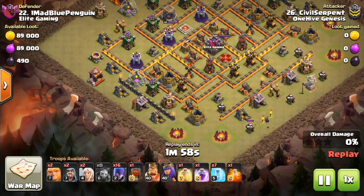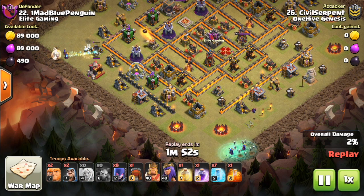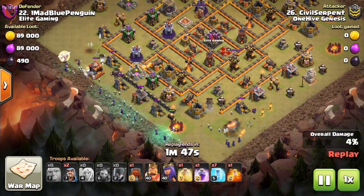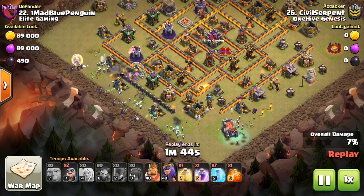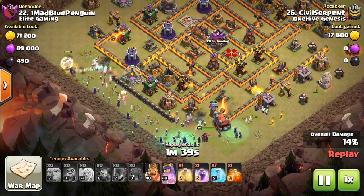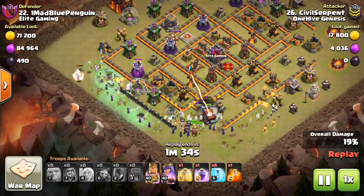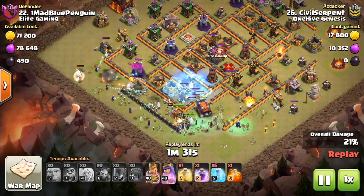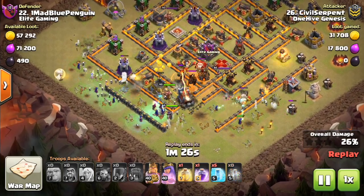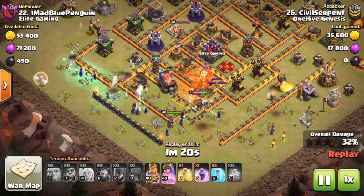Now let's take a look at a bad example. The first type of base you don't want to use this on is when there's no clean way to come in with the wall wrecker to get through the base. The town hall is kind of cut off, and the wall wrecker is heading to the top left of the base at an awkward angle — not going in from bottom left to top right, which would be ideal. The freezes are good here — freezing the single inferno when it locks onto your wall wrecker is what you want to do.